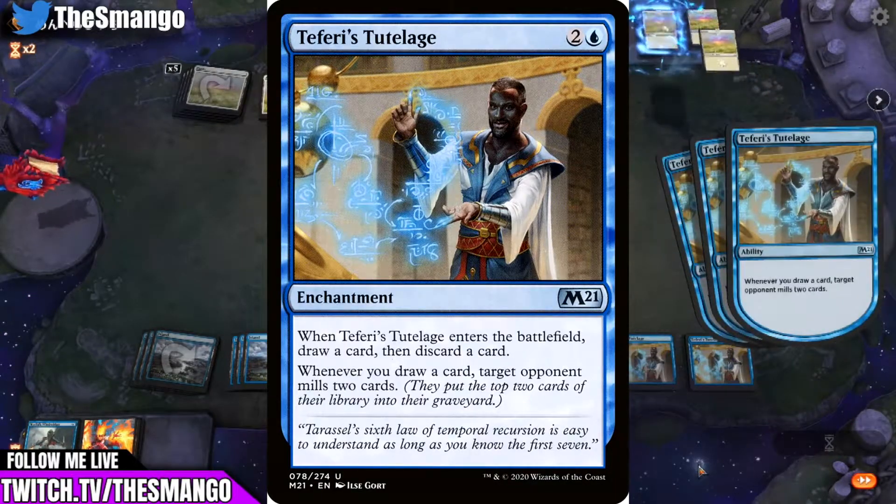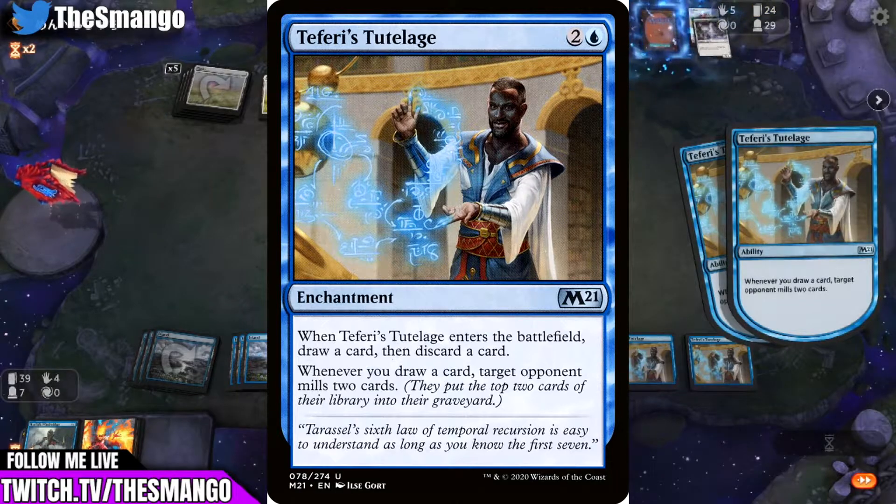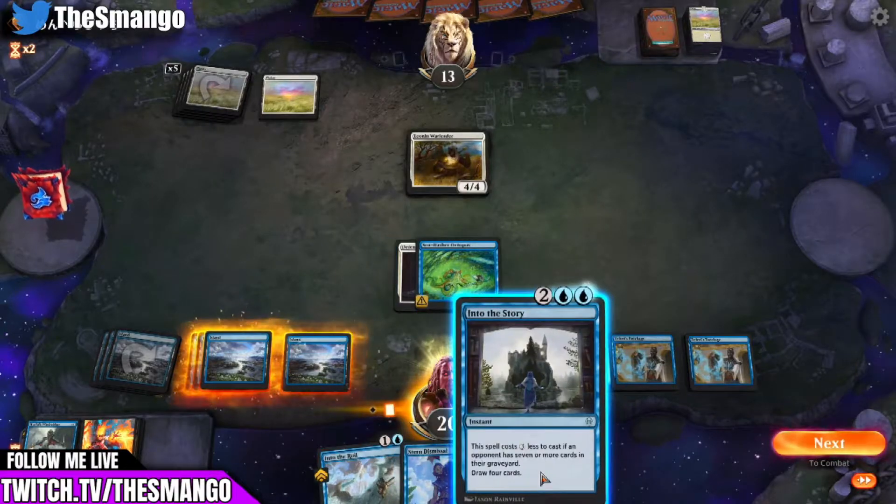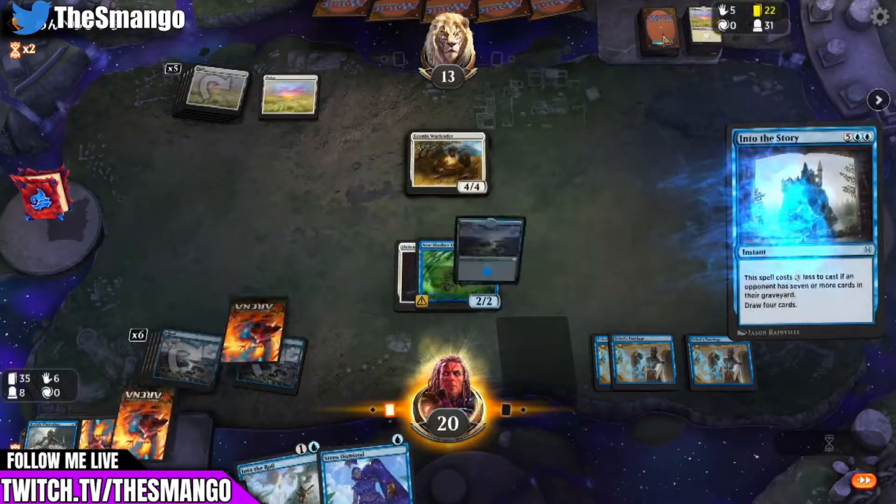The main card you want in your deck is Teferis's Tutelage — I probably butchered that name — but that is the main card you kind of want to get out so you can do a cool combo like this.